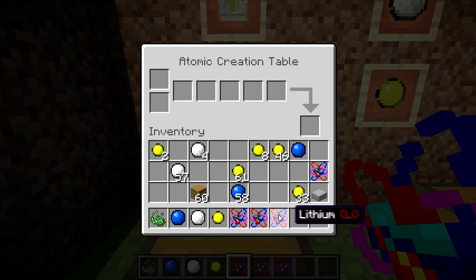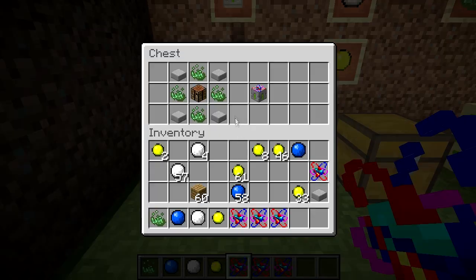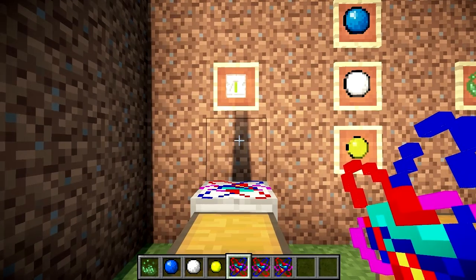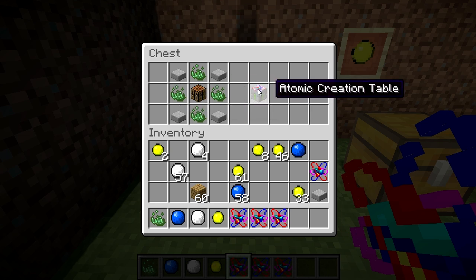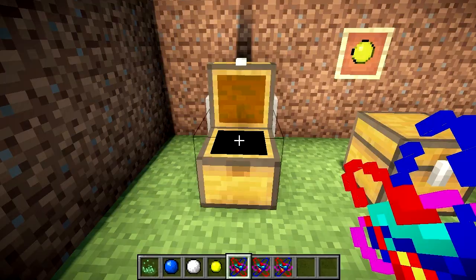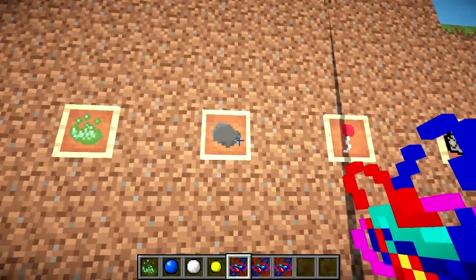So that's hydrogen, helium, and lithium — took a lot of words to explain! The crafting recipe for the Atomic Creation Lab itself is stone slabs on the sides and bottom, a crafting bench in the center.